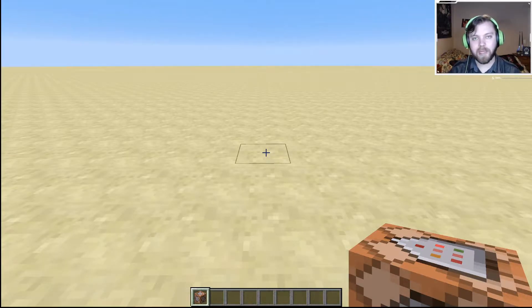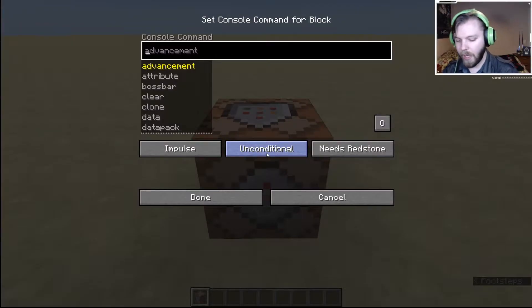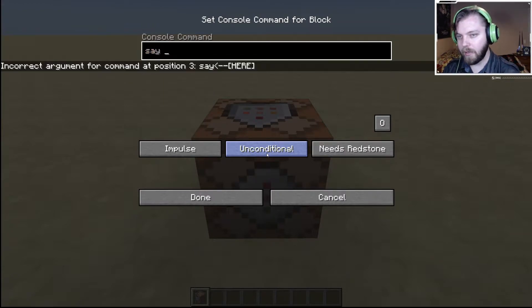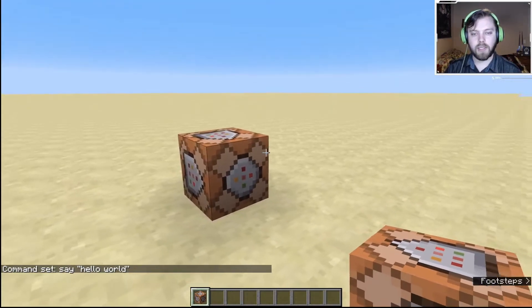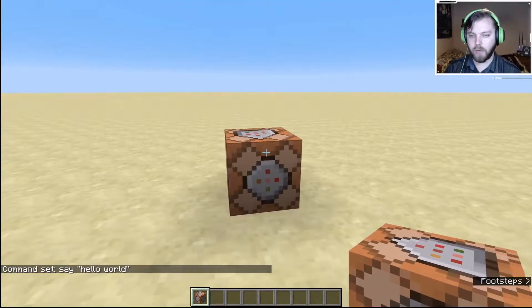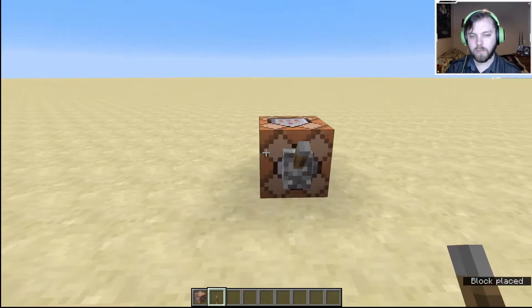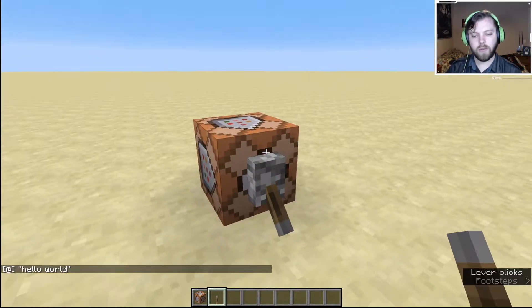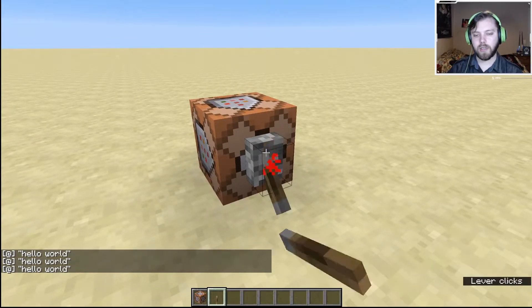So now that we have a command block, what is it even used for? A command block is used so that you can type a command into it and just keep reusing it as many times as you want. For example, I can put in the command `say hello world`. Now that it's in there, we need to activate it — to activate it you need any bit of redstone, so we'll just use a lever. Place it onto the block and activate it, and now any time I activate this lever it will say hello world.